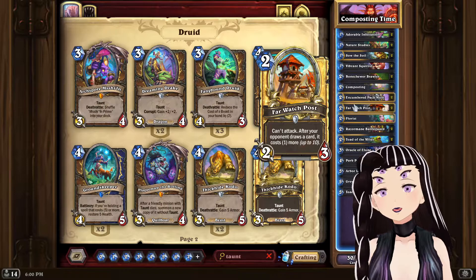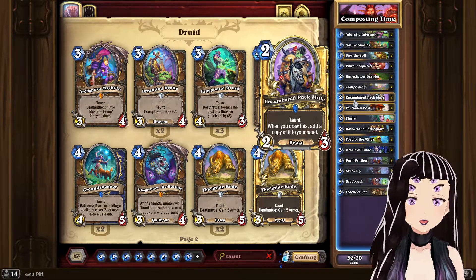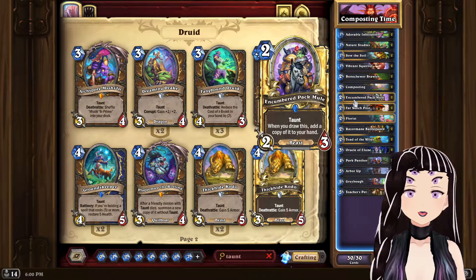The worst card to keep in your opening hand is Pac-Mule — you won't get the proc off of it if you keep it in your opening hand. With that said, let's get into the games.